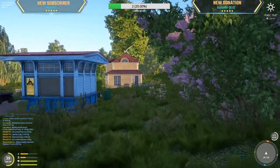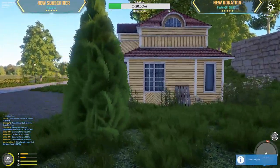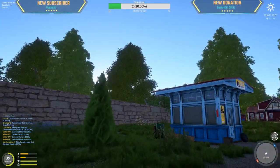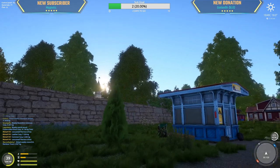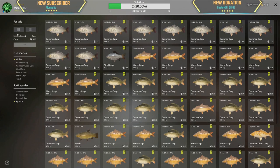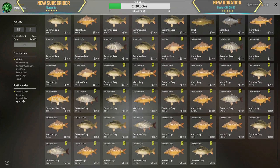Roughly one and a half hours spent here, let's see how much money we made. Also, I only used two rods the entire time — I didn't know it, but we had the wrong setup on our third rod, which is why we got less fish. 720 silver in 1 hour 40 minutes.